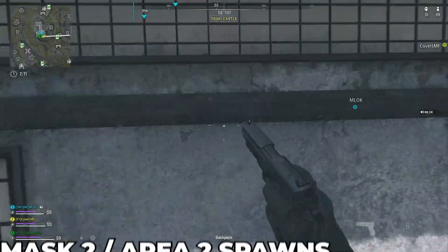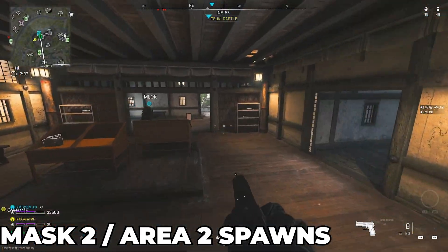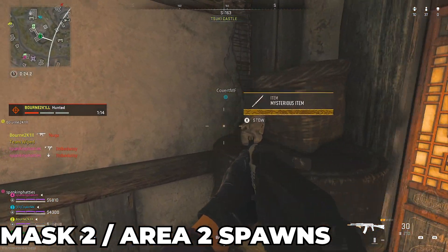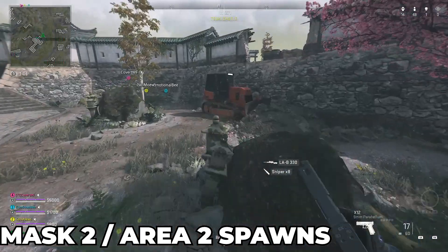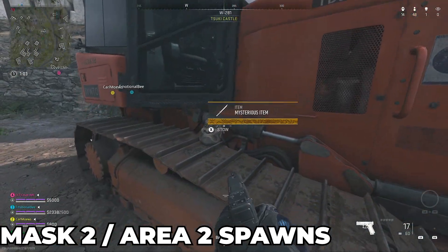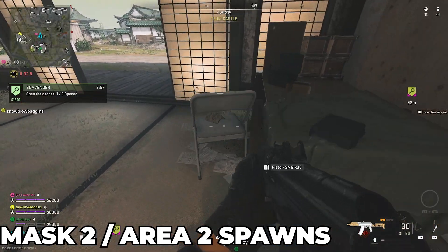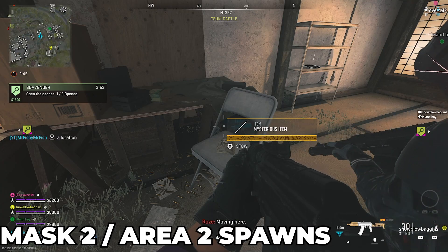In the second area, most of the spawns are by the big building. There is one by the weapon locker, one just inside the bottom of the building on top of the barrel, and another spawn on the bulldozer outside which is easy to miss. There is also another spawn in a small building nearby — still within area number two — which I'll show you on the mini map.